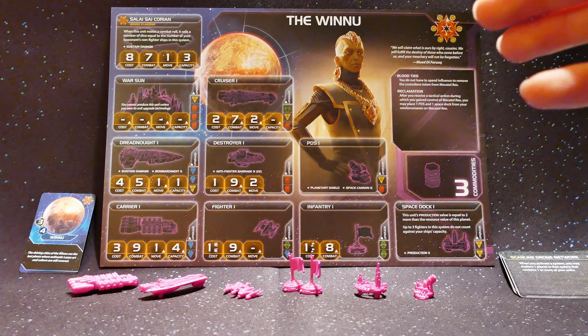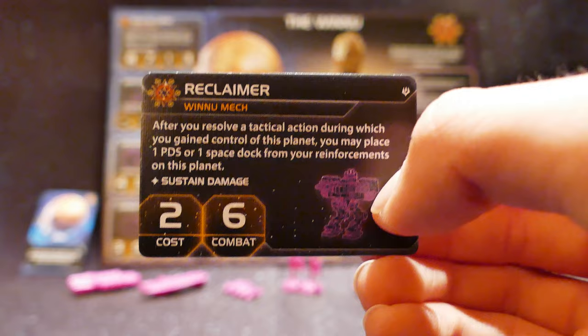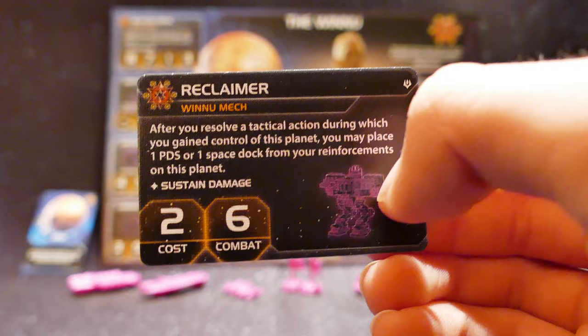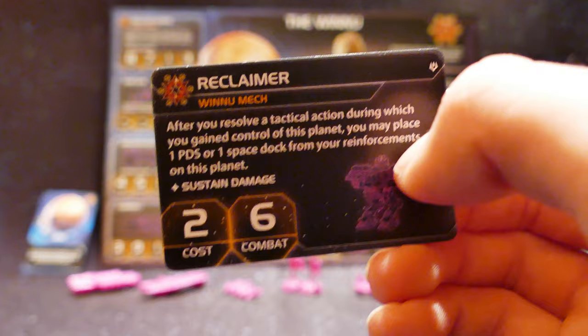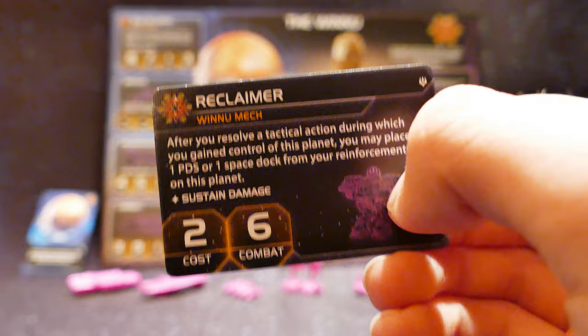This perfectly combines with their new mech unit from the expansion called the Reclaimer. After you gain control of any planet via a tactical action, you may place either one PDS or one space dock from your reinforcements on that planet. The Reclaimer also has the standard 2 cost, 6 combat, and sustained damage abilities of most mechs. This is incredibly powerful — not only can you drop extra structures on Mechatol Rex when you take it, but you can fortify any planet as you go along, doing construction out of turn.